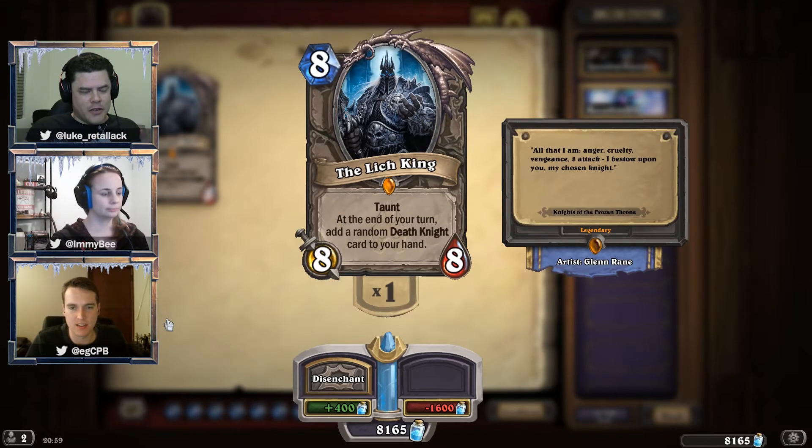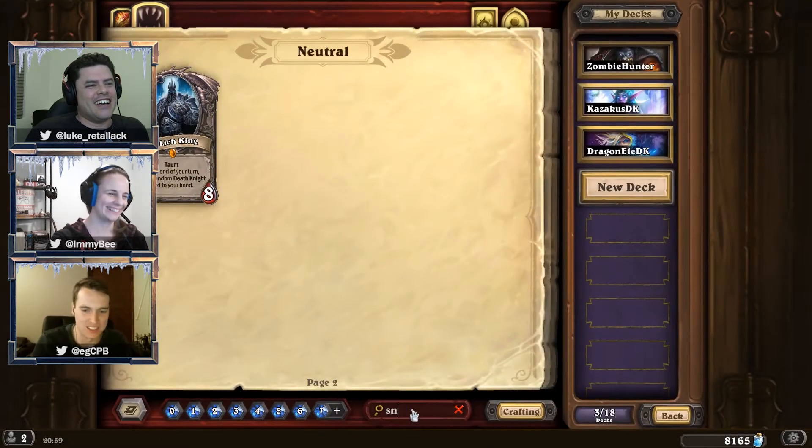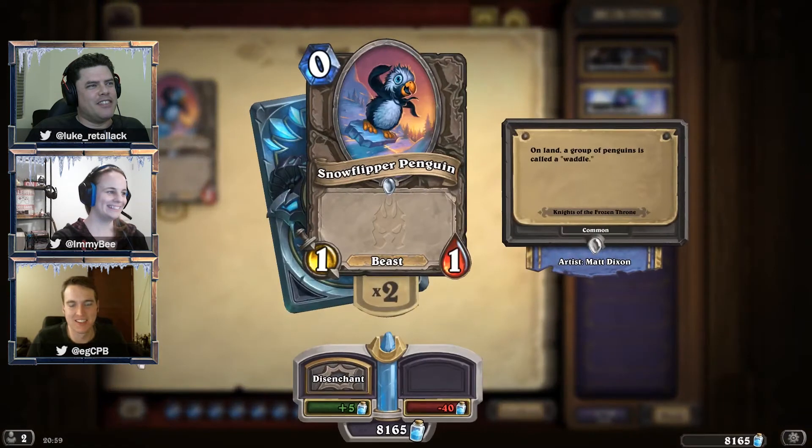Very, very well themed. I think that's a great thing with this expansion — all of the theme for Wrath of the Lich King has been done really, really well. All down to even the littlest penguin. There he is. A meta-defining card right here. On land, a group of penguins is called a Waddle.